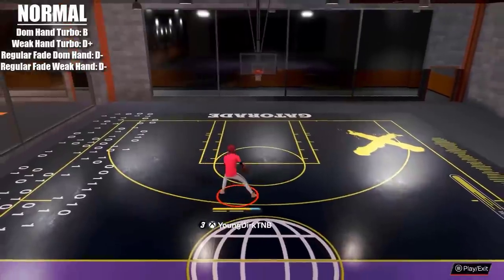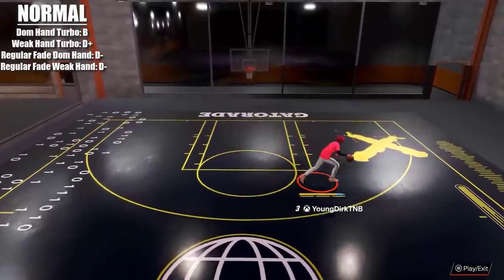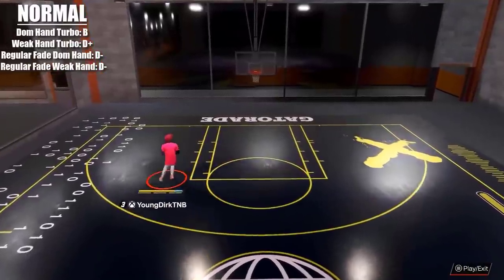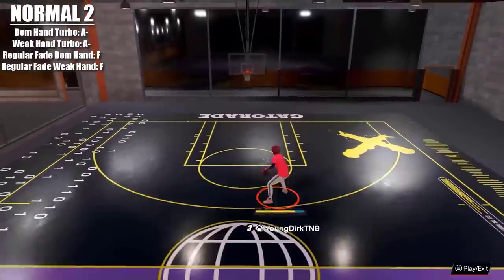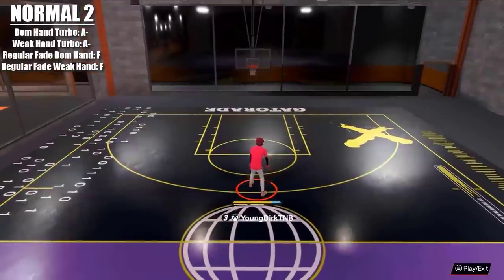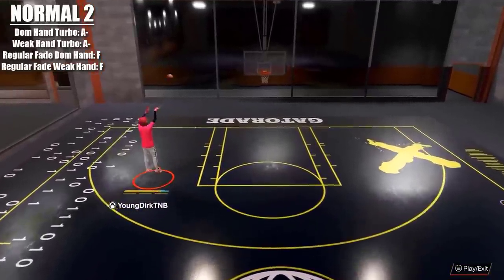Normal fade dominant hand turbo, I'm giving it a B. I like how it moves you to the side and I like the quickness. But unfortunately the weak hand is just a D-plus, and the regular fade is not good — D-minus. The weak hand regular fade, not good either, D-minus. The normal 'to great' fade has great speed, puts you to the side, has great elevation especially on the left side, but the regular fades are awful. You're just gonna turbo fade with this one anyway.